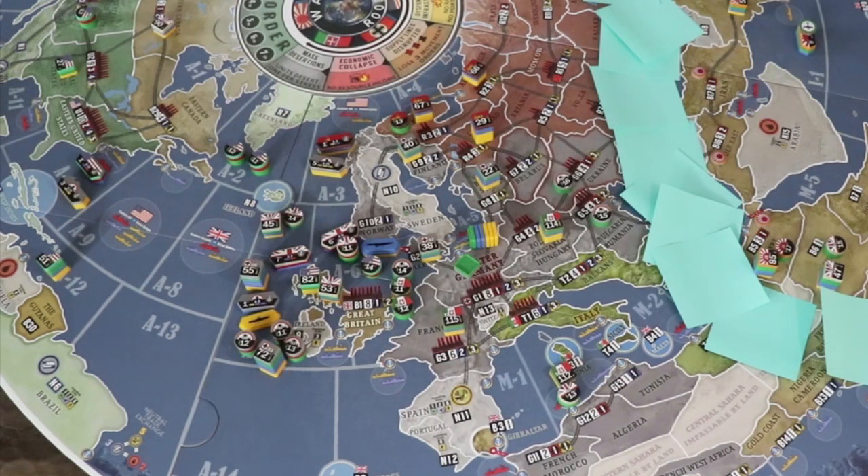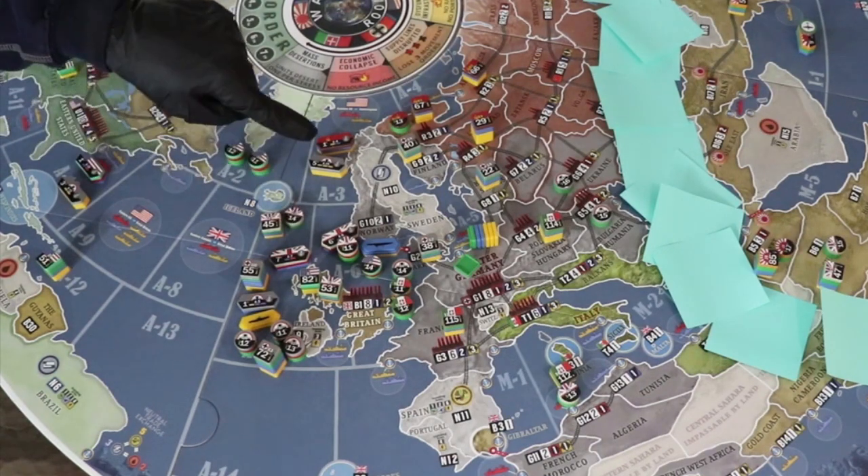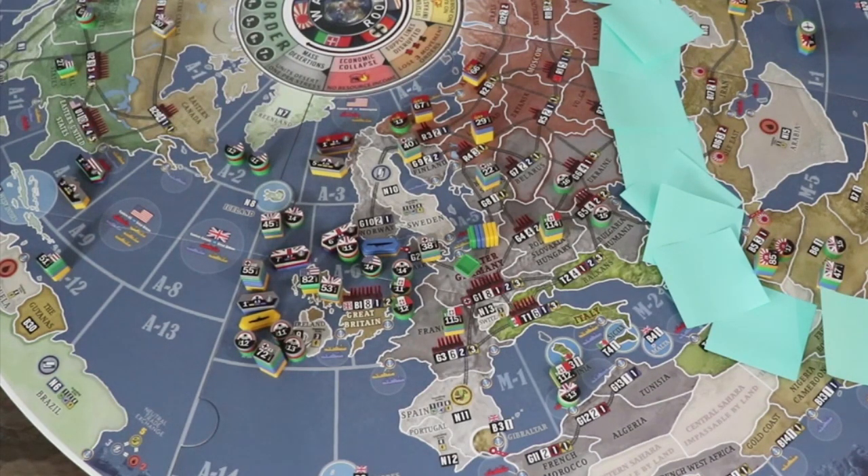Pinning your opponent's ships gives the advantage of knowing where they will be and causing air power over there.